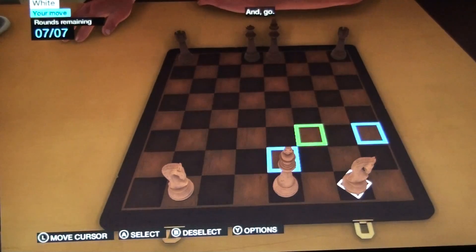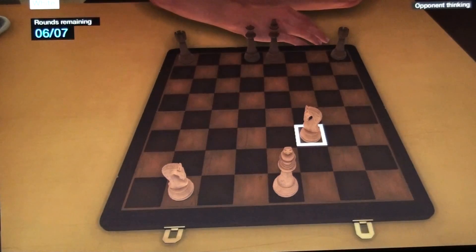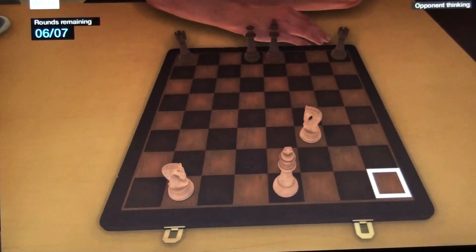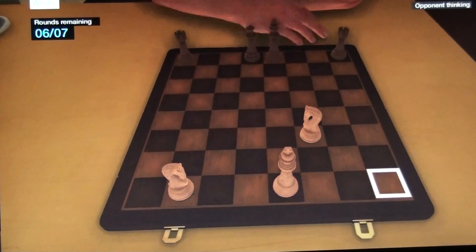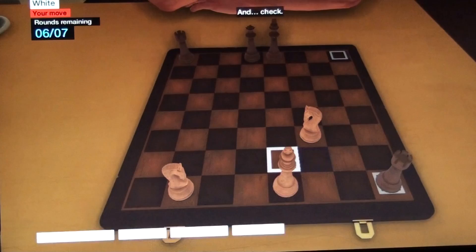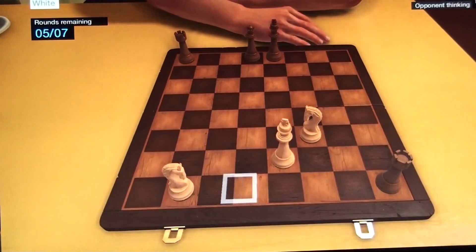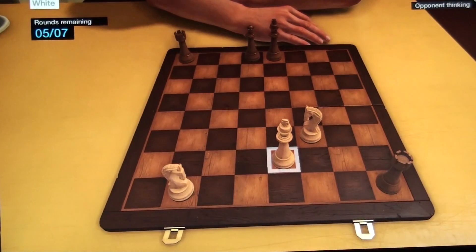And go. First move is moving your Knight up here. He'll move his Rook down here to put you in check. From there you want to move your King one move up here, and he'll take your Knight with his Rook.